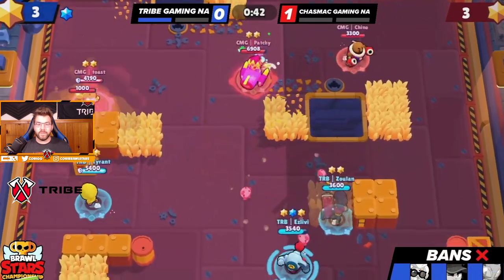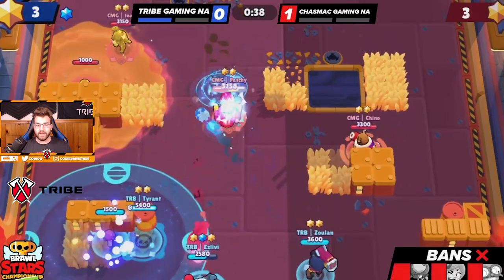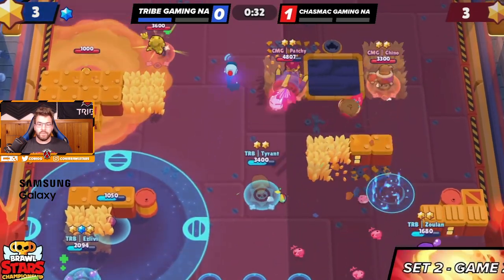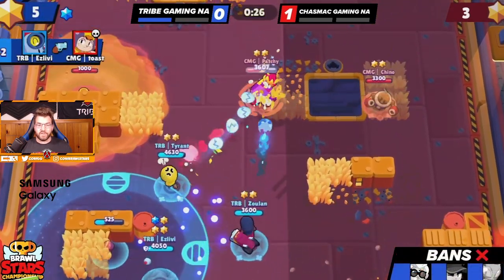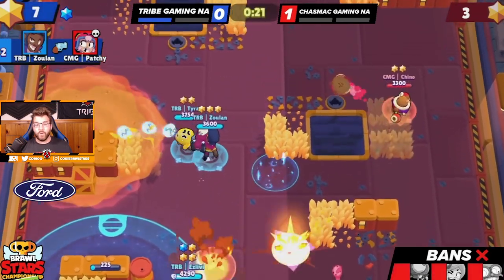If he uses it while backed up, they'll probably just walk up and we'll die — we need isLiby to help with the shooting. He does go into the corner, Tyrant pops super and goes invis, getting tapped a little bit. Then — oh my god — look at this peep from isLiby. I don't know if Toast even saw it coming, and Patchy also goes down with 22 seconds left. It's looking really good for us.